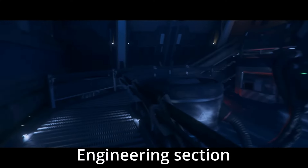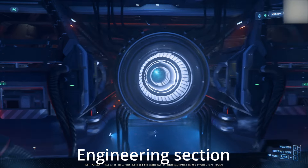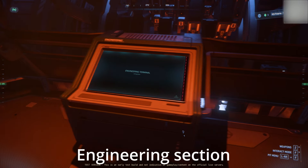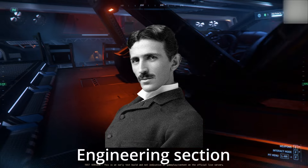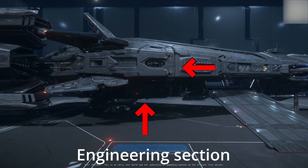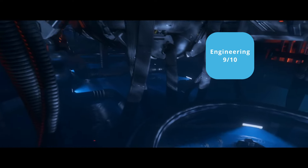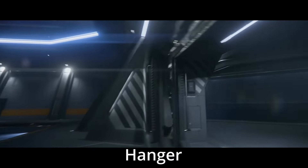Now entering the engineering section. The engineering section is incredibly immersive and it's very easy to navigate around. There's tons of details in here. There's relays, tons of components, cooling systems, and what looks like an engine with moving parts and pistons. Nikola Tesla approved. The engineering section is located mostly in the back bottom of the ship. I rate the engineering section 9 out of 10.